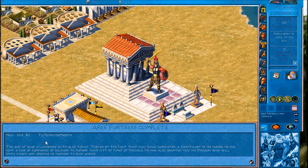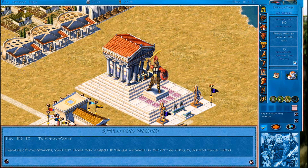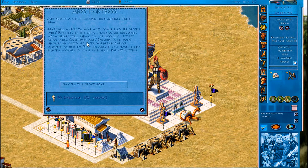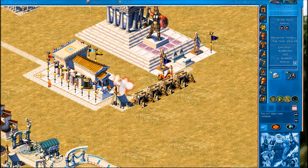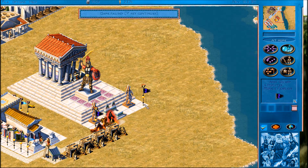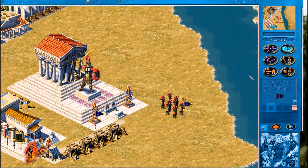'The god of war is laughing with glee today, tickled by the fact that you have completed a sanctuary in his honor. He has sent a pair of companies of soldiers to defend your city in times of trouble. He's also granted you his dragon who will smite down any enemies he happens to run across.' Oh yeah! We can pray to him to accompany our soldiers. Oh cool, there's the dragon - he'll just wander around. And there's Aries who will also wander around. Come along my fire-breathing friend! And we get Aries' elite guard - pretty sweet.